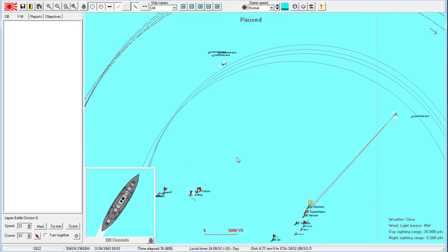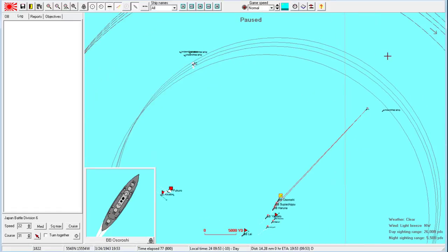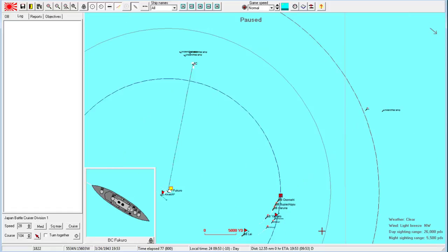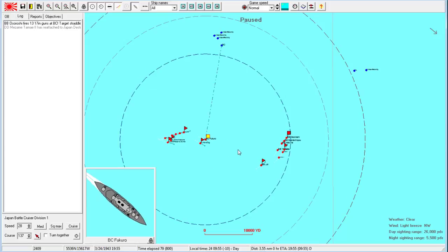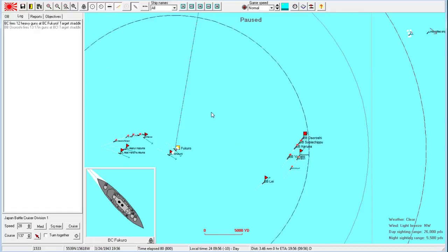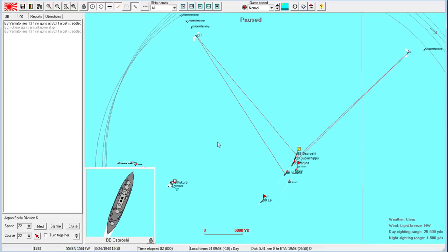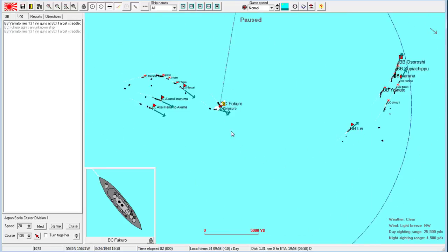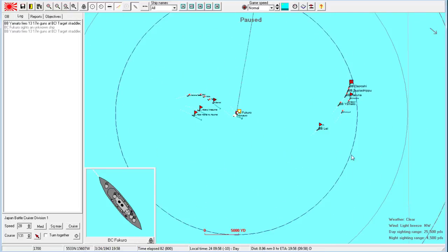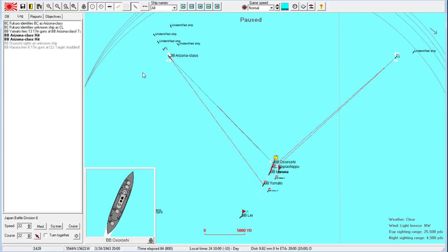Apparently I forgot to put the dreadnoughts on AI control. Our dreadnoughts have 12-inch belt armor — not amazing, but enough that I don't mind getting to closer range, because the advantage to our 17-inch guns will more than compensate for the increased damage. Actually, keep falling away Fukuro — we need you in perfect condition to chase down ships. Line it up — they'll have to make a decision quickly. The Fukuro is at the perfect angle to get off her full broadside. This is their dreadnought line.